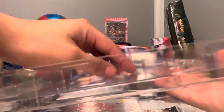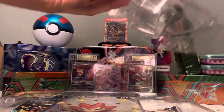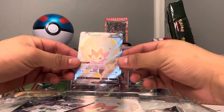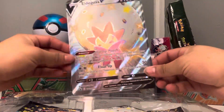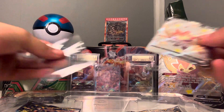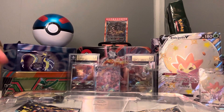First we get the promo card — this nice Eldegoss shiny, it's really nice. We get this big card holder, put that right there for now. Let's get that sleeved up of course, and we'll put that right next to it.